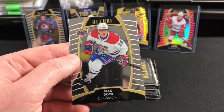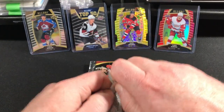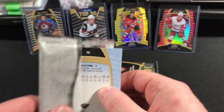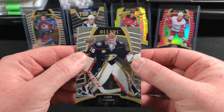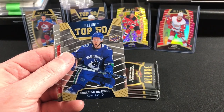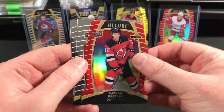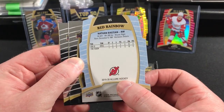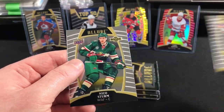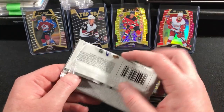Archie Ordano. Max Domi. One day I'm gonna learn how to open these packs without fumbling them. John Gibson. Colton Paranko. Diem Brisebois top 50 rookie. Athan Bastion red die cut — red rainbow die cut. Honors Lee. Nico Sturm. Three more packs.